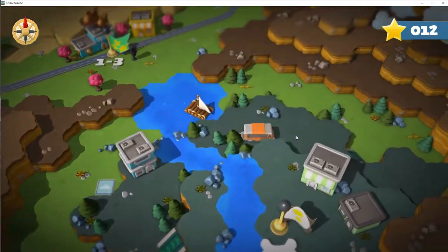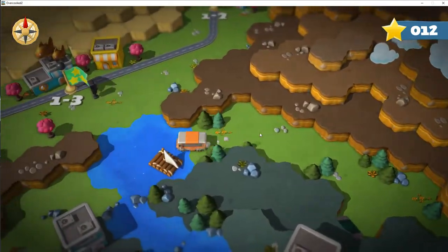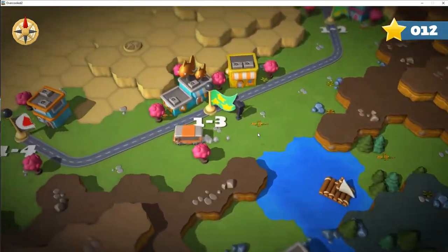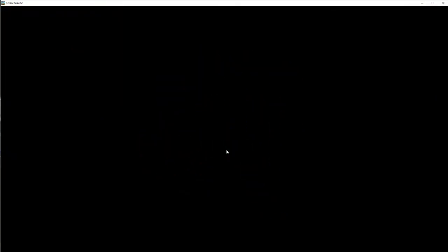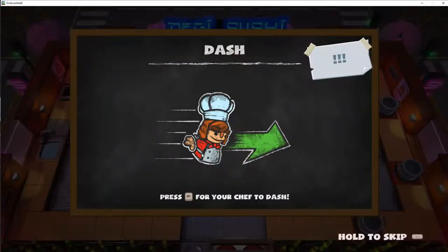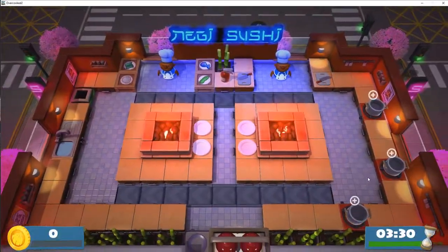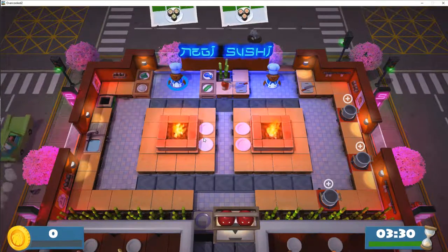That's the smell of defeat, right? What other puns can I make? There wasn't enough heat in the kitchen. I don't know any kitchen puns. So now this one - it has conveyor belts, and one's pushing one way, one's pushing the other. This is why they introduced the dash. You're gonna have to probably go around these things.